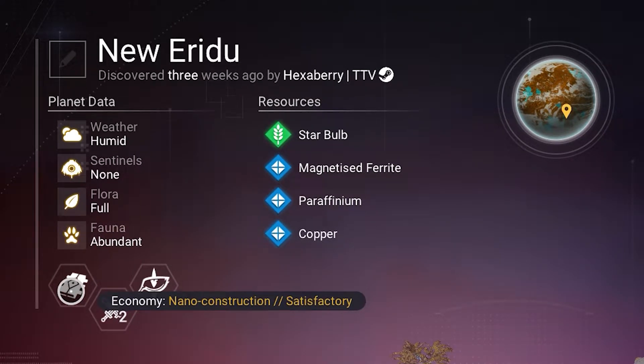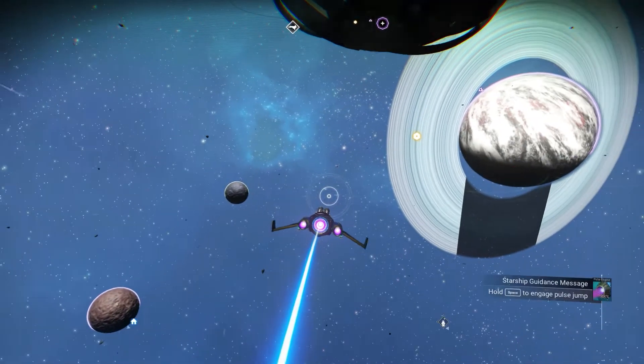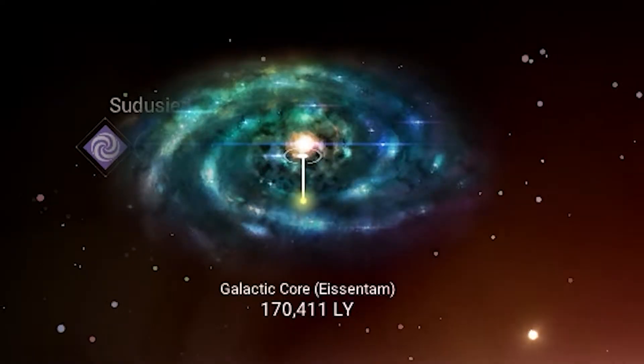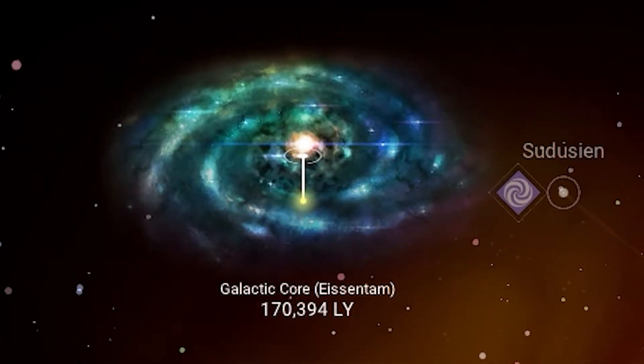It has a conflict level of 2 and a satisfactory nano construction economic status. The space section of my system is a nice blue color and is located in the Isentam galaxy, 170,000 light years away from the center.